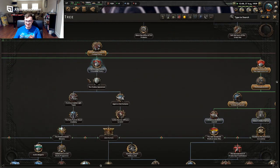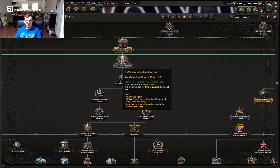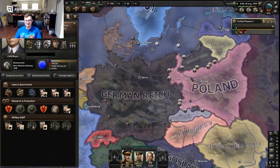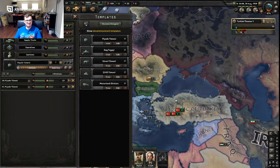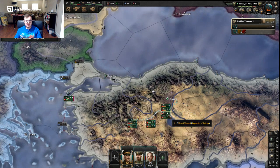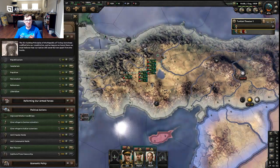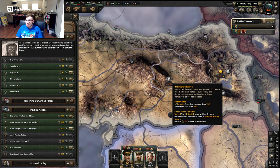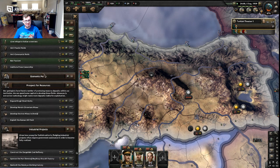Alright guys, so we finished as much as I want to do for the Soviet path. This is good - we get a bunch of weekly manpower but we lose a lot of stability, which is unfortunate. But we're doing the German path now, and soon we will do the British path. And war just started - Germany just invaded Poland. I got some more divisions pumping out.